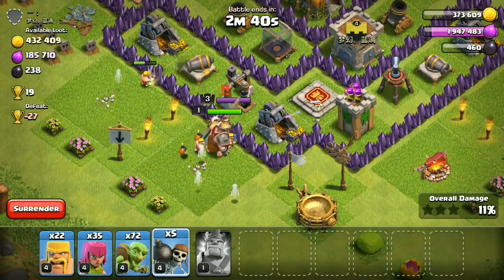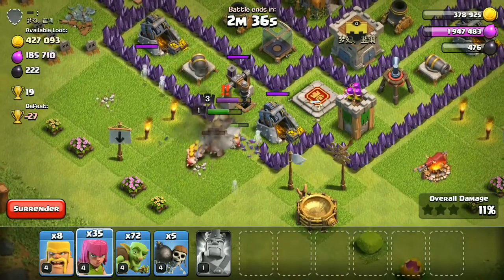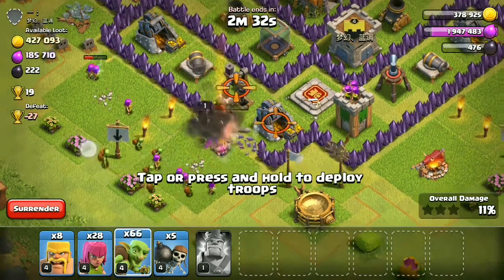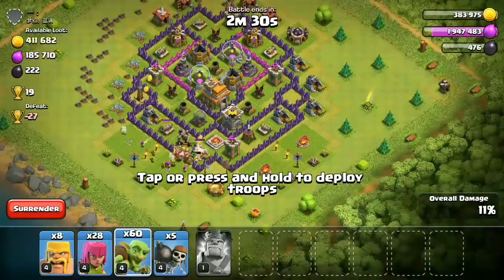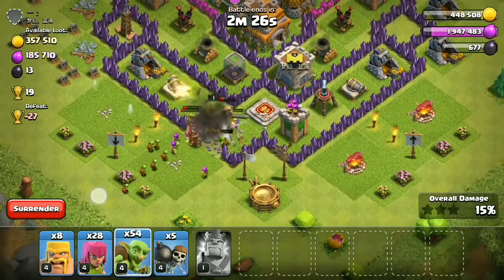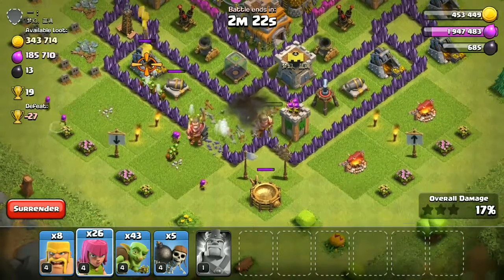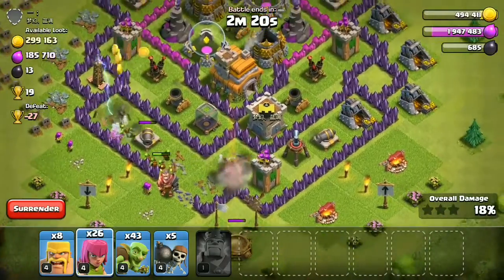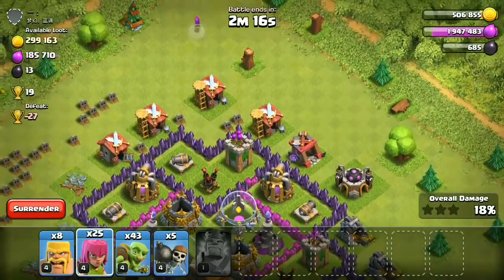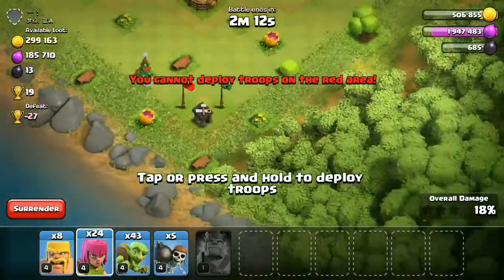Use some wall breakers to go to that dark elixir storage, and there are also some collectors inside. Use archers because most of the time those goblins will die, since there are so many mortars and mortars easily kill goblins. Archers and goblins are pretty weak against mortars. So if there's splash damage, try using the barbarians instead.